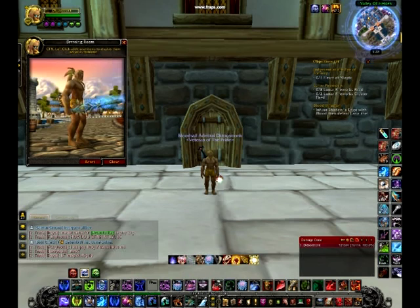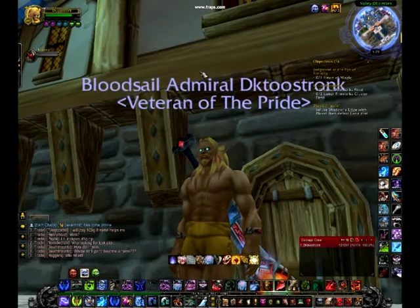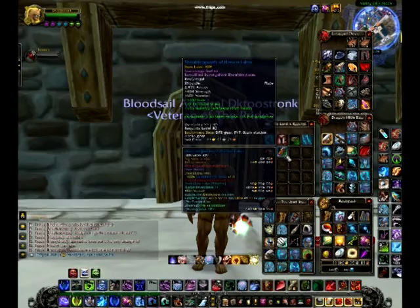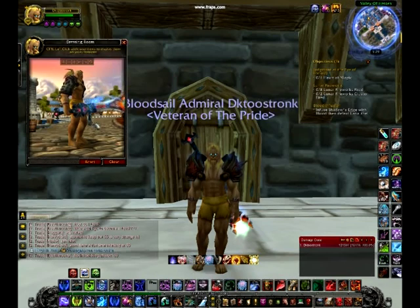Now we're going to transition into the MOP Twink Gear. First, we'll start with Bajam's Door Breaker. This should be enchanted with Dancing Steel, and I would probably reforge its massive amount of hit rating to haste. Next, we're going to get the bracers — Zoid's Scorched Bracers. This one does have a lot of expertise, and you should already be capped by now, so we can go ahead and reforge expertise to haste. Next, we're going to go to the Shoulderings of Honest Labor. Thankfully, these already have a lot of haste, so there's no need to reforge.